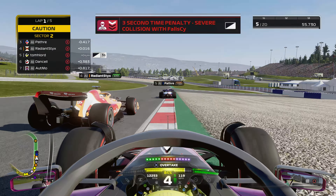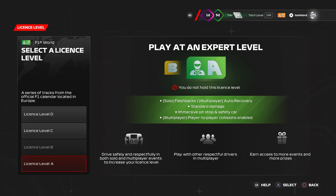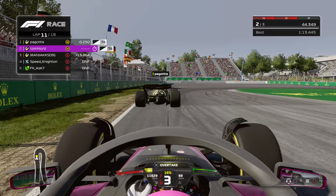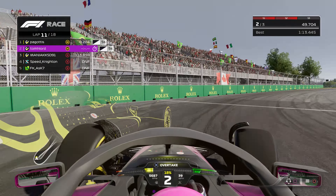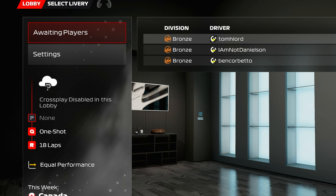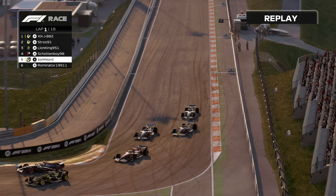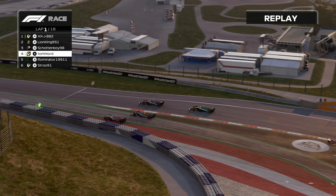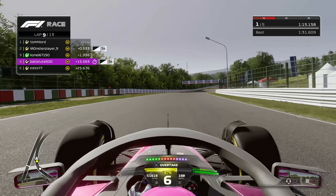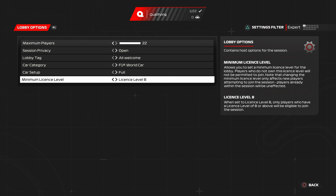Why would you want to raise your license? In single player, several race setup options are now tied to the license level. For example, license D and C races don't have damage, while immersive pit stops aren't available until license B, and vehicle collisions for the full race until license A. This also applies to ranked multiplayer races. However, unlike single player events or F1 World quick races, you cannot manually select the license level. If you reach A, you enter a ranked lobby with A-level rules including contact and damage, unless there aren't enough players with the same license.